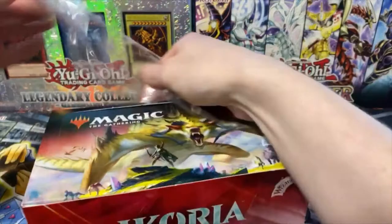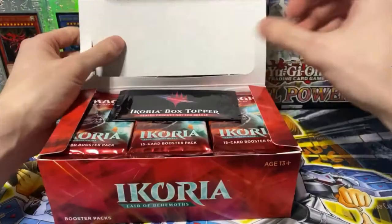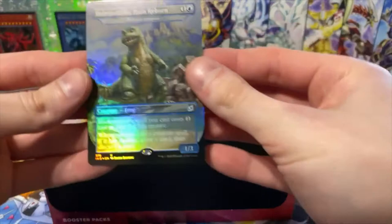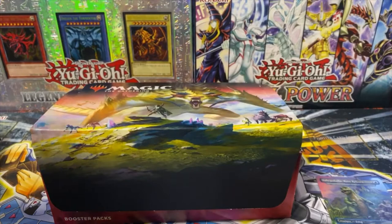The box is extremely heavy so I feel like we have a lot of packs. First I'm gonna start with the box cover because I believe this is where the Godzilla card is. Baby Godzilla — wow, nice.